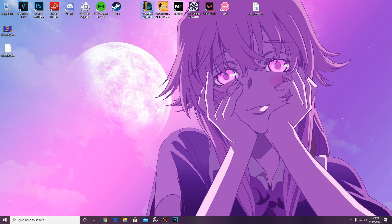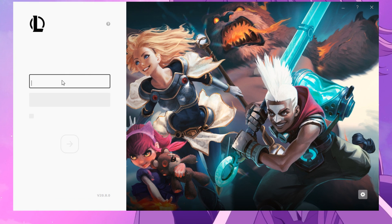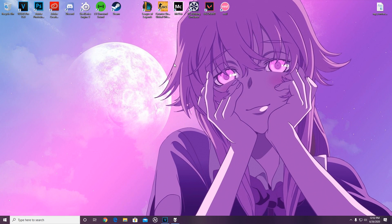Alright, step one: I'll go ahead and launch my League client to show you how it looks right now. I did a tutorial yesterday on changing your language to Chinese, so my client is currently in Chinese — yep, there it is. I'm not going to log in; I'll just leave it there. Now we're going to change that to English.